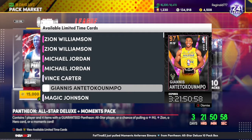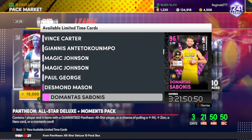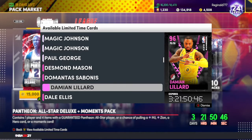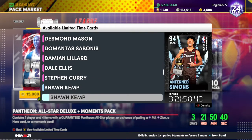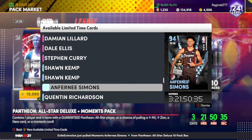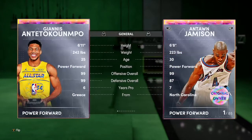You'll see a Galaxy Opal Giannis, power forward/small forward. You'll also see a Domantas Sabonis, center/power forward, Pink Diamond. You'll see a Damian Lillard, point guard/shooting guard, Pink Diamond. You'll see a Steph Curry, point guard/shooting guard, Pink Diamond. And then you'll see a Diamond Simmons, point guard/shooting guard. That'll be it — let's check their stats.